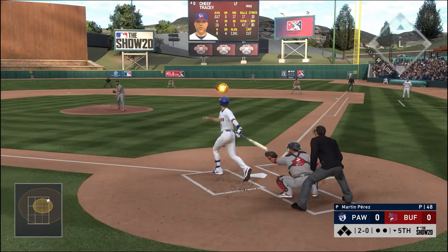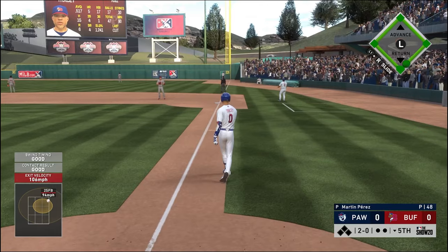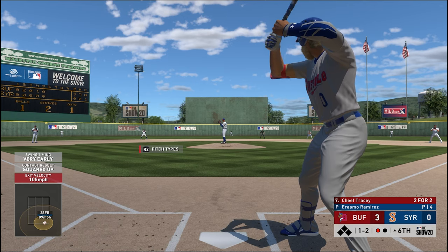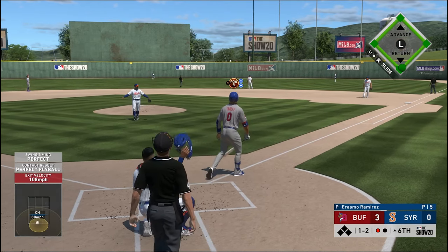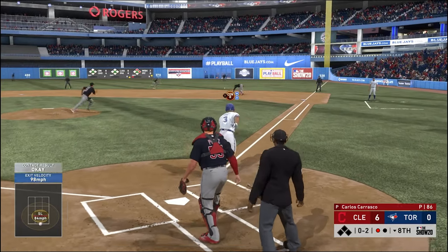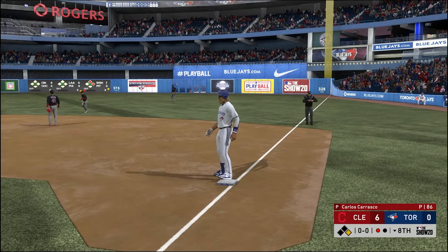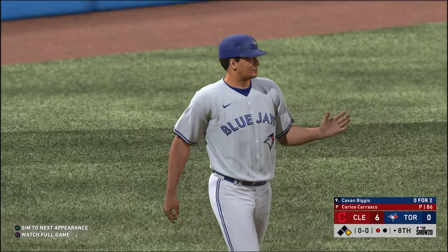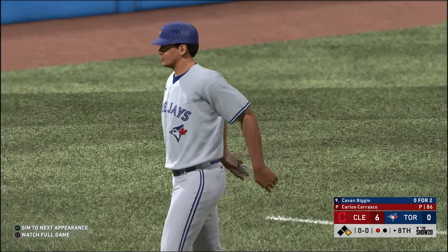My extra super big brain tip this year is to play with guest pitch off. In this year's version, the game actually punishes you for taking easy pitches over the plate — you could define them as hittable pitches. It doesn't really seem to care if you take a strike on the corner, but you will get a negative result if you take a pitch down the middle. Having guest pitch on was helping my patience because I would be sitting on a certain pitch, but it held me back from being aggressive in the way the game now wanted. After turning it off, I was more comfortable hitting the hanging pitches as they showed up.